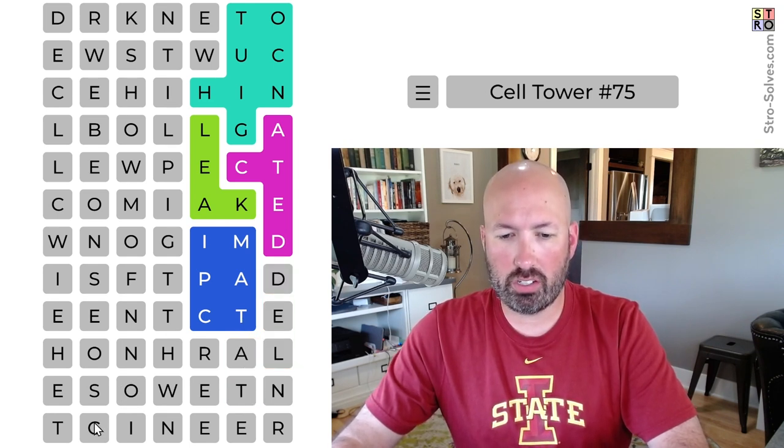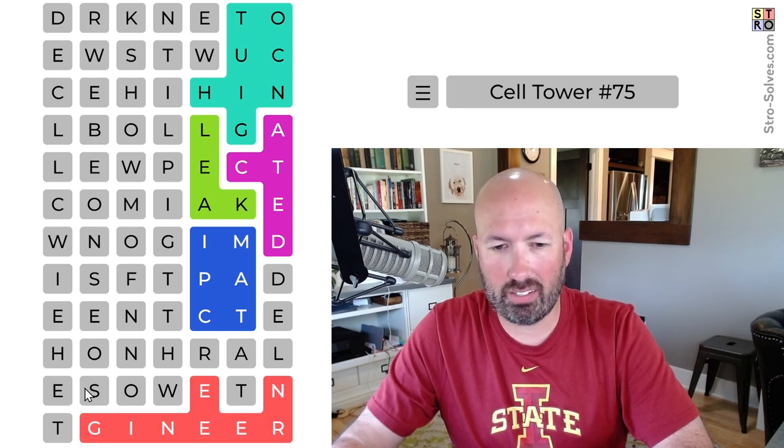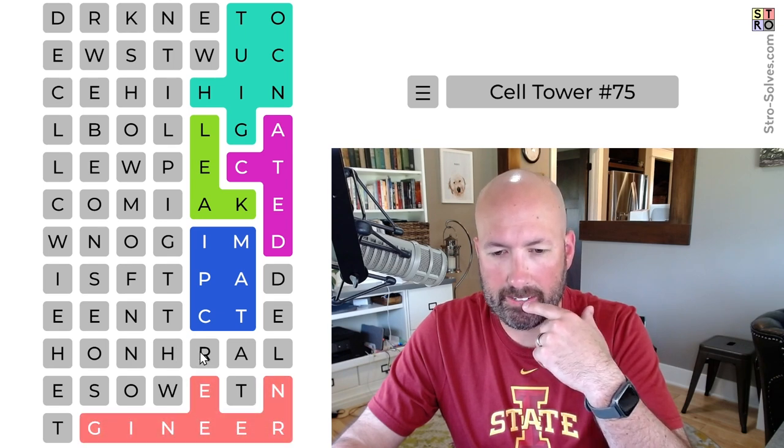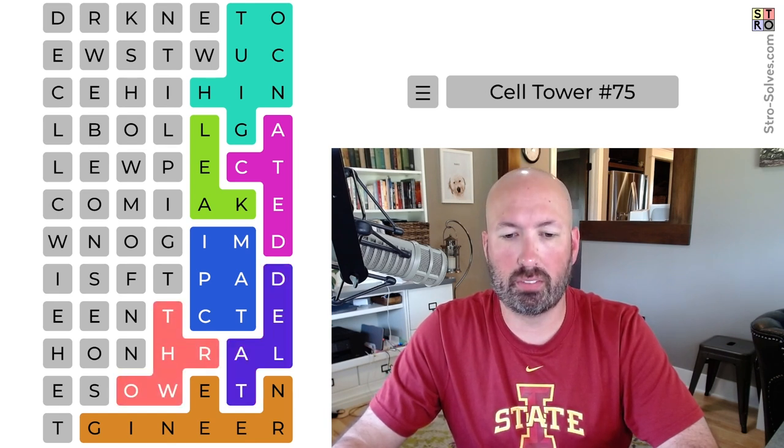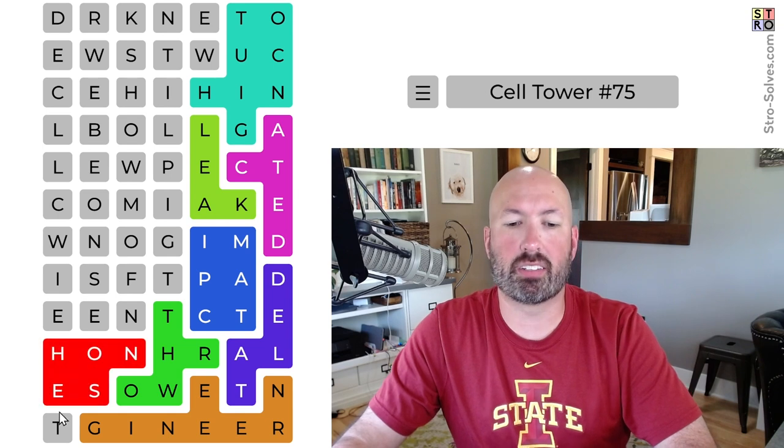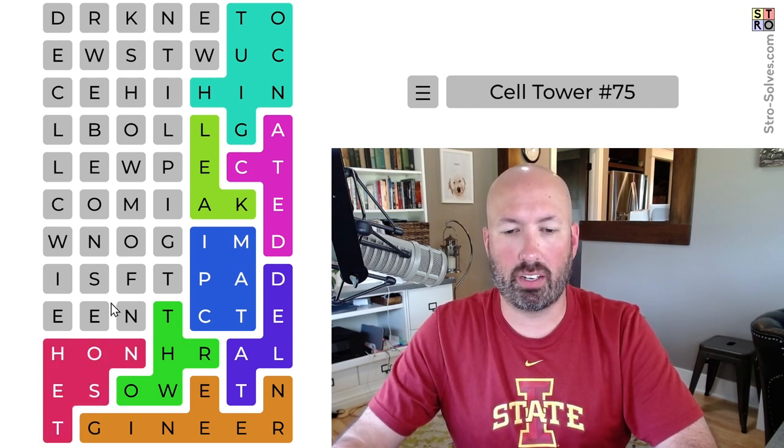If we do 'dealt,' if we do 'engineer' — let me put 'engineer' in there for a second and 'dealt.' Now what are we gonna do with the rest of this? We need 'behest' I think. The R — 'row,' 'throw,' 'throw.' Okay, I'm gonna do 'engineer,' I'm gonna do 'dealt.' We can do 'throw,' we can do 'honest.' There we go — okay, now we're getting somewhere.